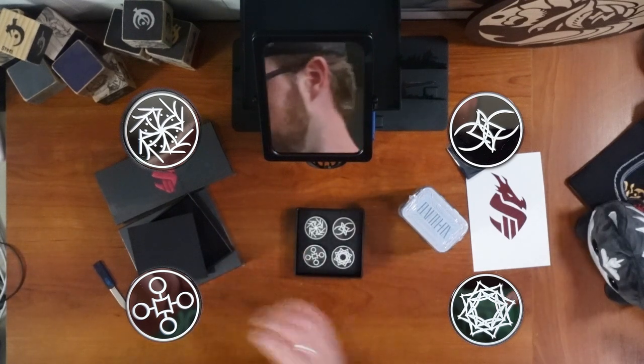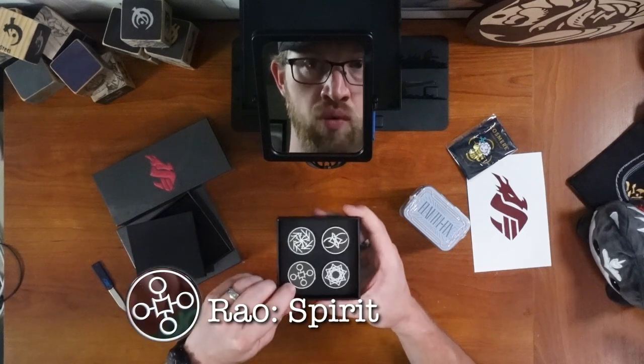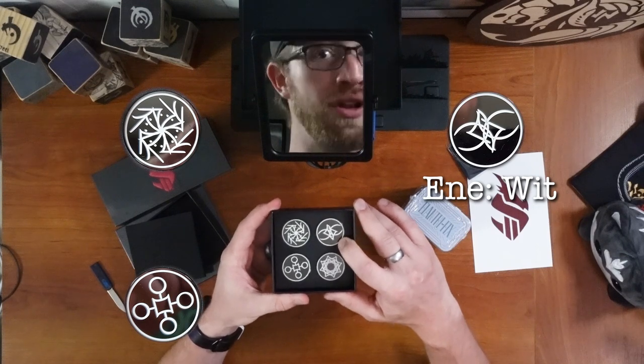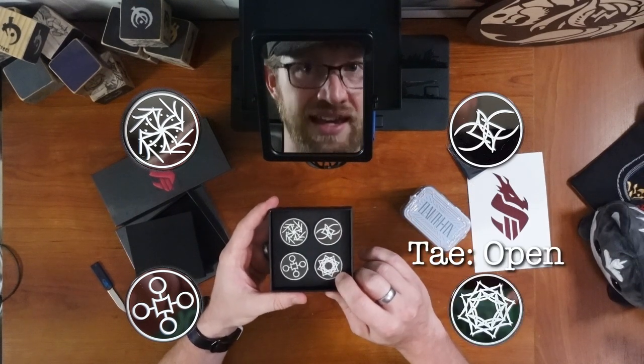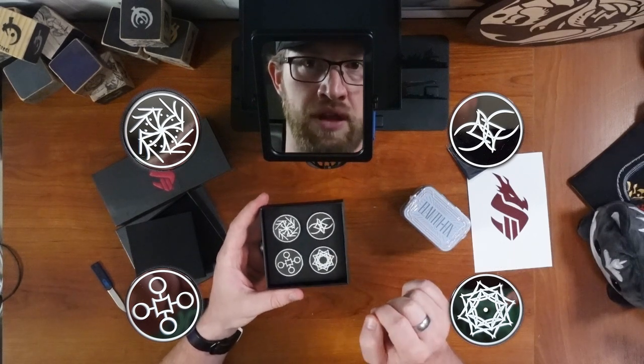So the Aeons of these actually are — I've got my computer here so I can cheat. We've got Reo, which means spirit. Ile, which is center. Eeni, which is wit or cleverness. And this is Tei, which is open. There's actually supposed to be a dot in the middle of this one, technically. But we'll allow it.